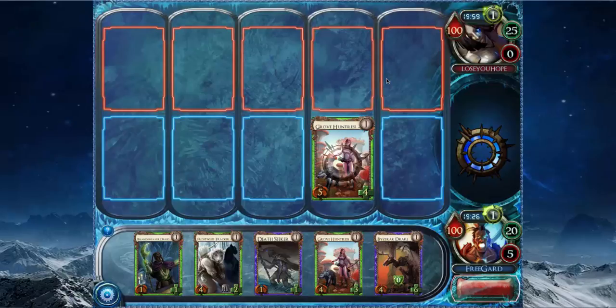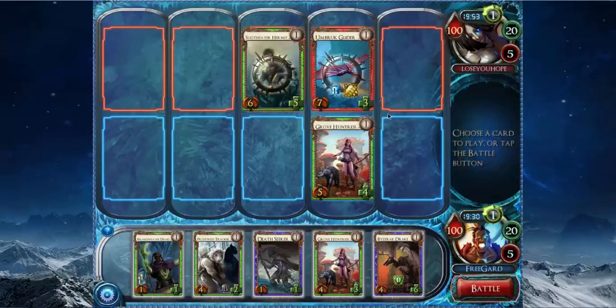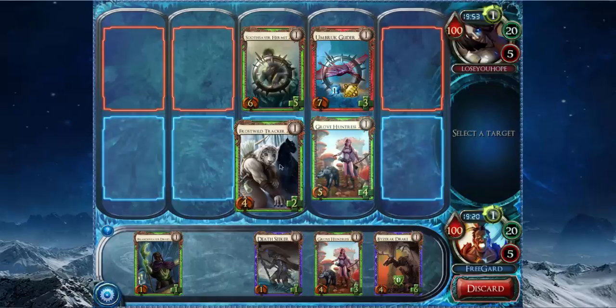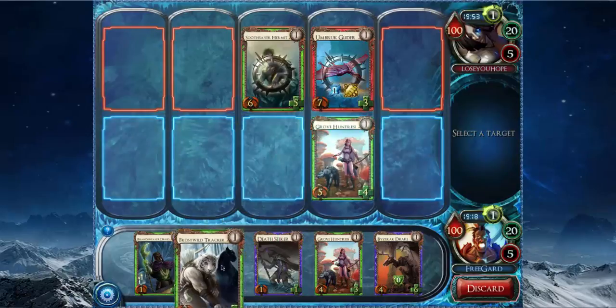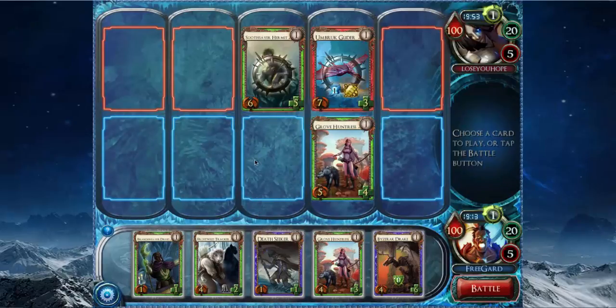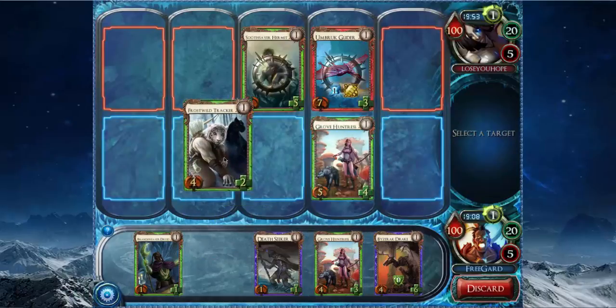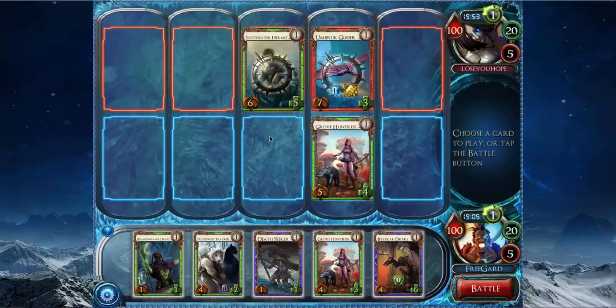If we're lucky, he's not playing Dijon, because the mirror is so miserable — really difficult, but doable. He's playing Umbric with Soothsayer Hermit, which is a really strong card. I actually kill his Umbric Glider here and he doesn't do breakthrough damage to me, so that block's a little questionable. I think my best play is to play the Frostball Tracker, because I want to level it for sure. Then I can play Grove Huntress to pump my Tracker to block his Hermit, or I could play Tracker here, then play Branch Weaver Druid, and block with the Tree Folk.